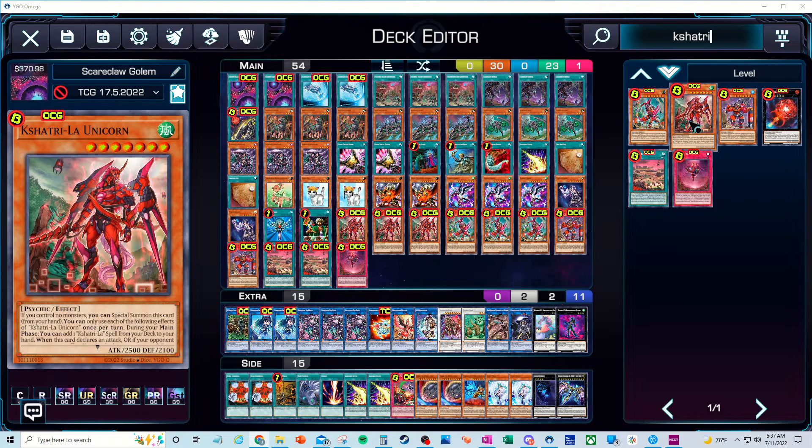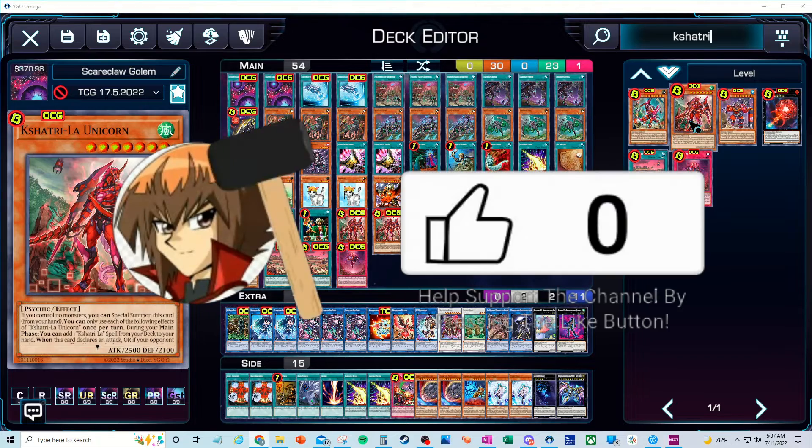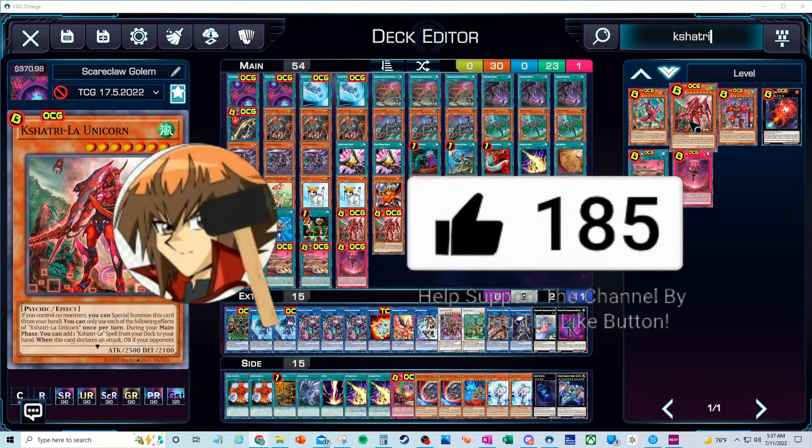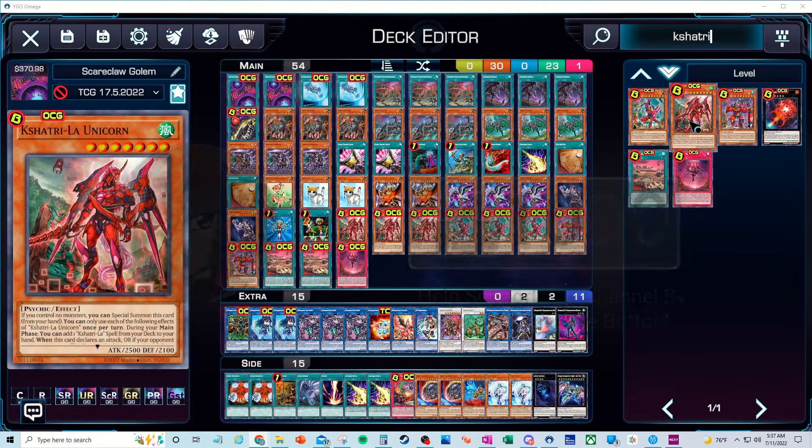Basically what this archetype does — and I've got a video on my channel going over it — is it allows you to look at your entire opponent's extra deck, pick one card and banish it, look at your opponent's hand, pick one card and banish it, banish one face-up card on the field (monster, spell, or trap), banish three cards from your opponent's extra deck, and look at your opponent's top five cards, pick one and banish it.